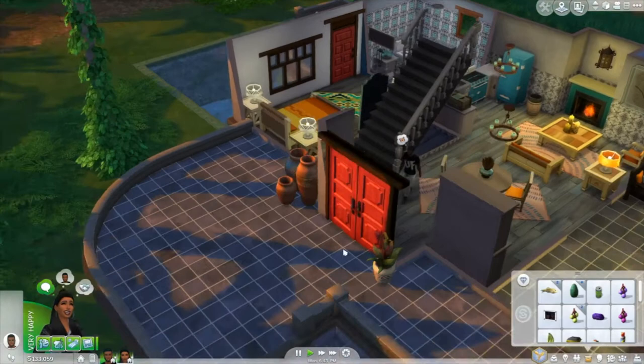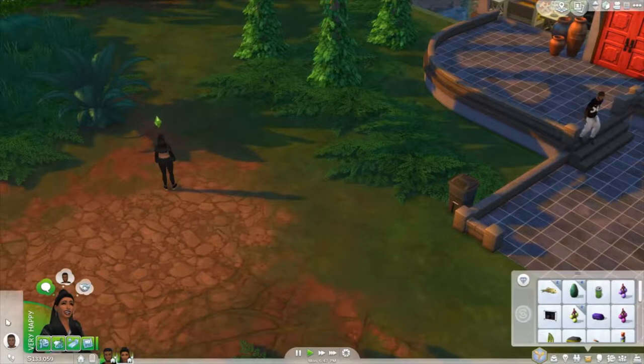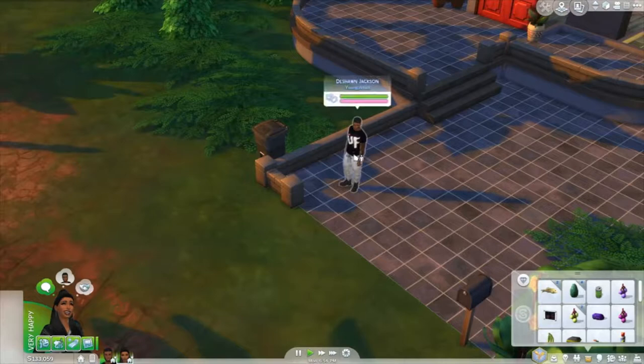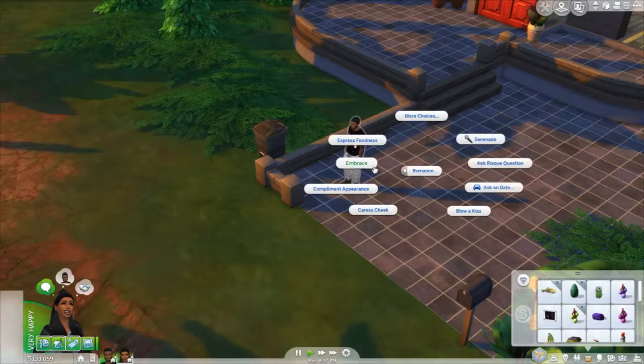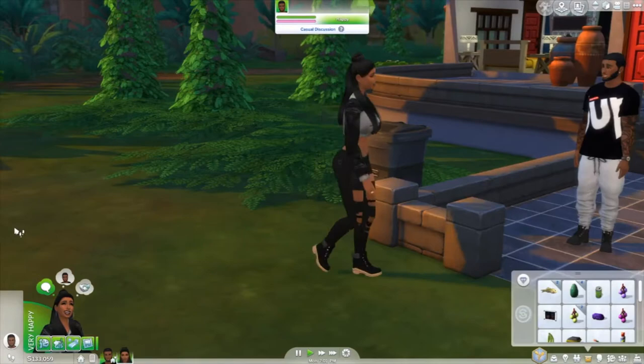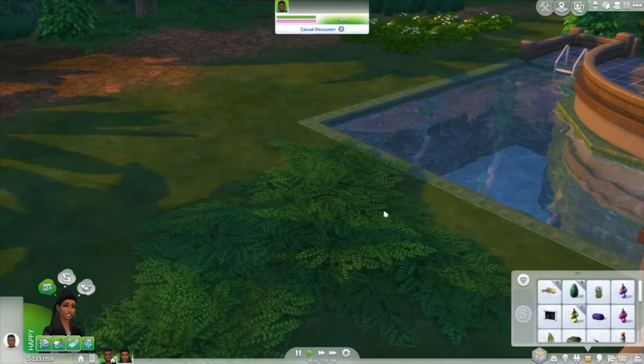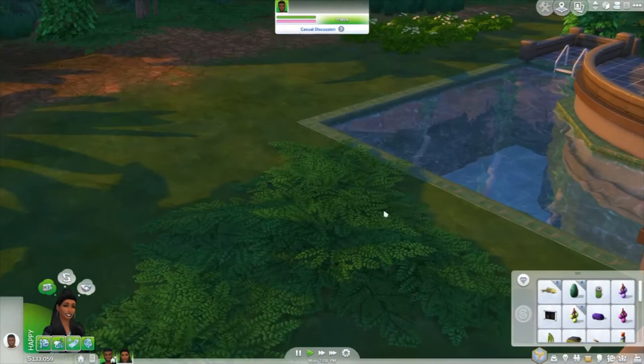Some of my other Sims don't have this luxury, but as you can see, Deshawn and Brooke have the means and the capital to afford this. Let's get started. Let's have them unwind a little bit. She wants to serenade them — they're such a romantic couple. Let's have them swim together.